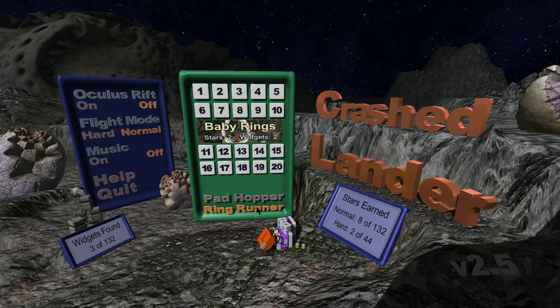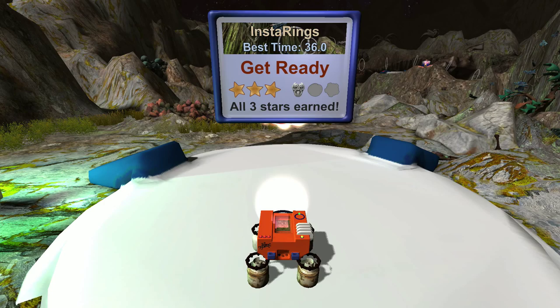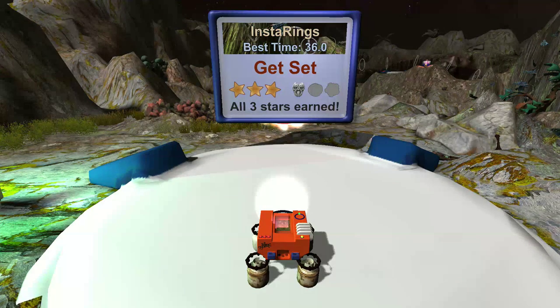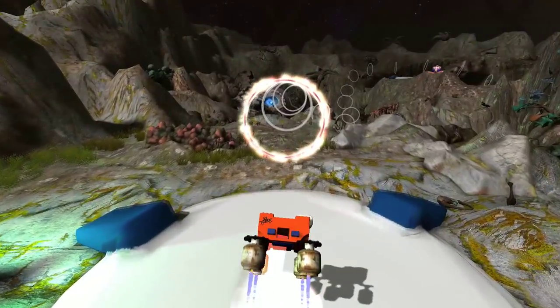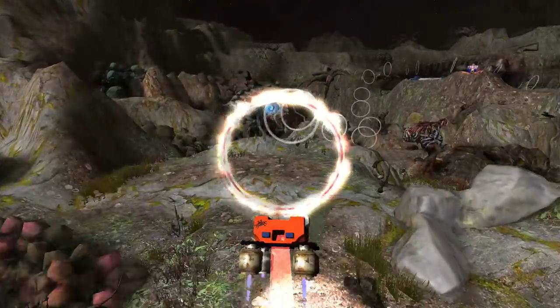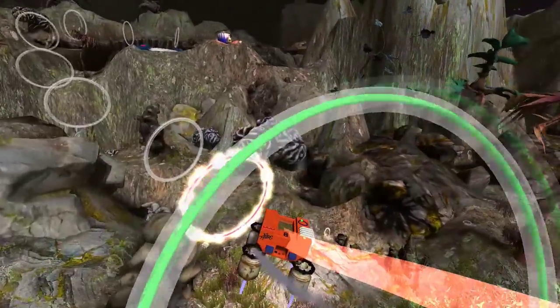In ring runner mode the controls on your craft are the same, but your goal is different. Instead of landing pads, you have a preset course to fly through on each level. You'll see rings — all you have to do is fly through them as quickly as possible without losing control or blowing up.